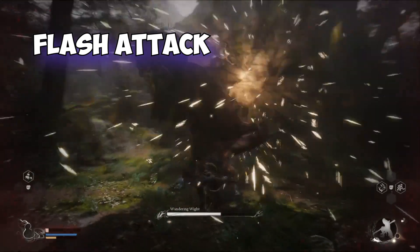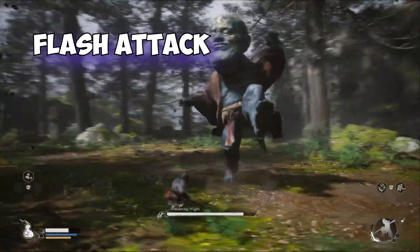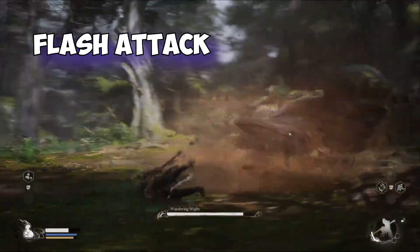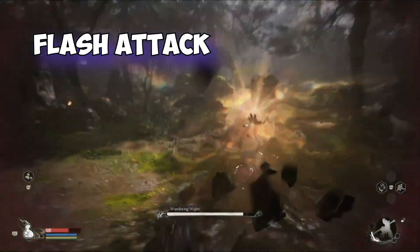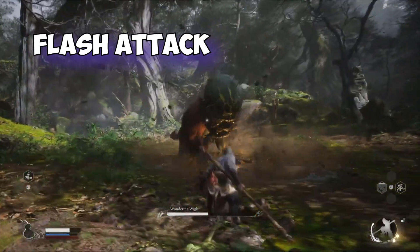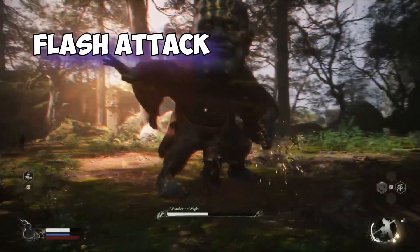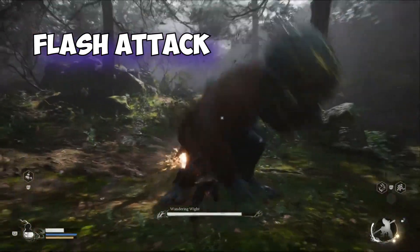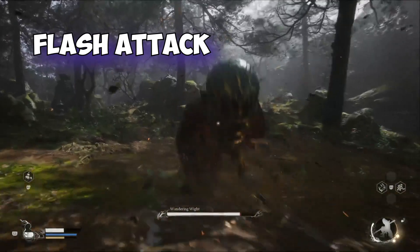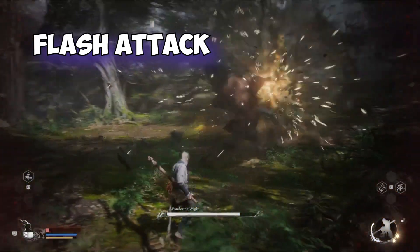Next, you'll have to watch out for his flash attack. It doesn't have a great dodge window, but if you can time it, it's worth it since it's one of his bigger damaging attacks. If you get hit, it sort of manifests rocks at your location. Try to dodge to one side if you can, because beating him is going to require you to dodge this move more often than not.